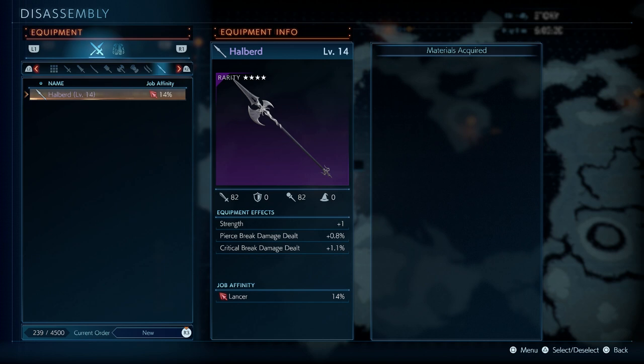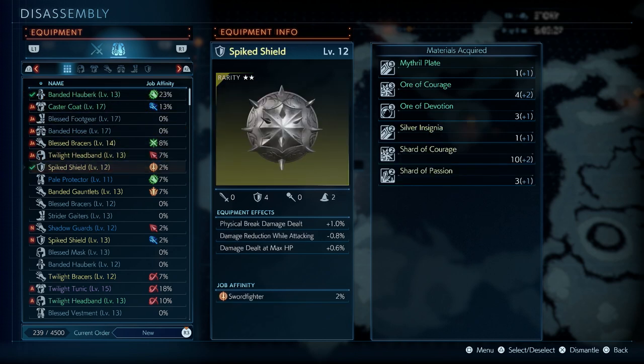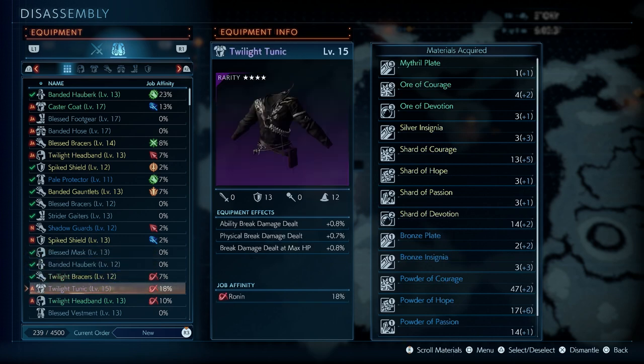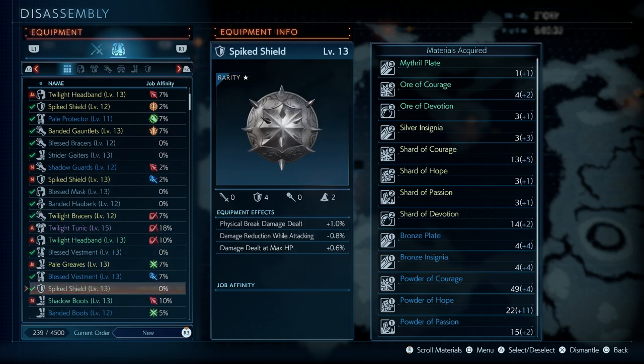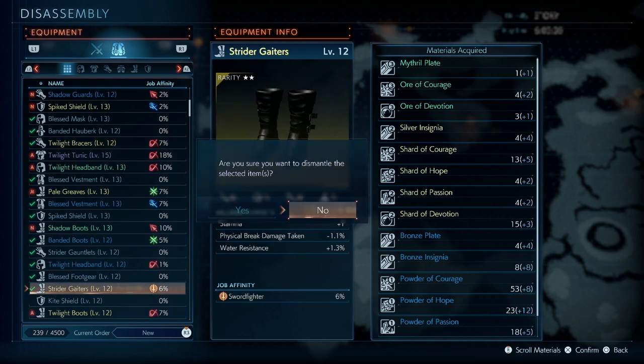In terms of armor, feel free to do whatever you want with it early on. As you get later into the game, affinity bonuses make more of a difference because you won't be switching gear constantly. Be careful not to dismantle the ones with a letter next to them — that's telling you it's equipped by somebody, so obviously you want to save those. Press the dismantle button and you're done.